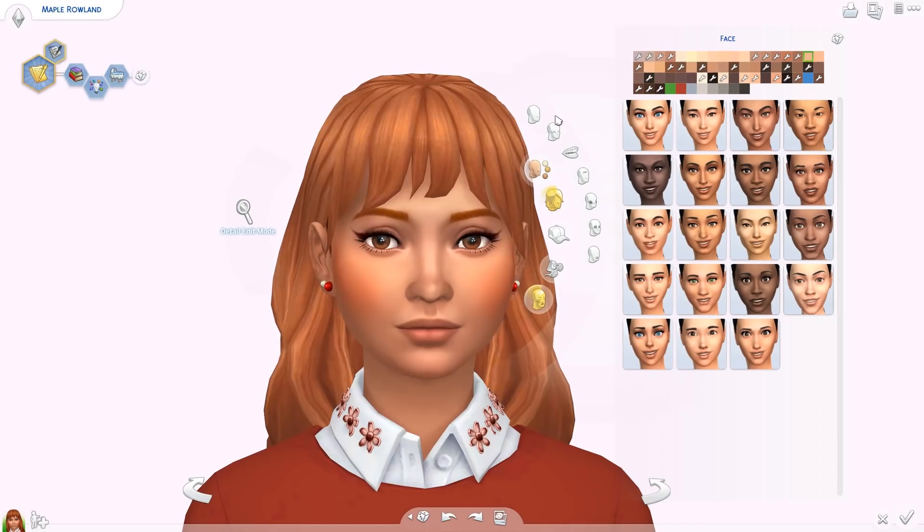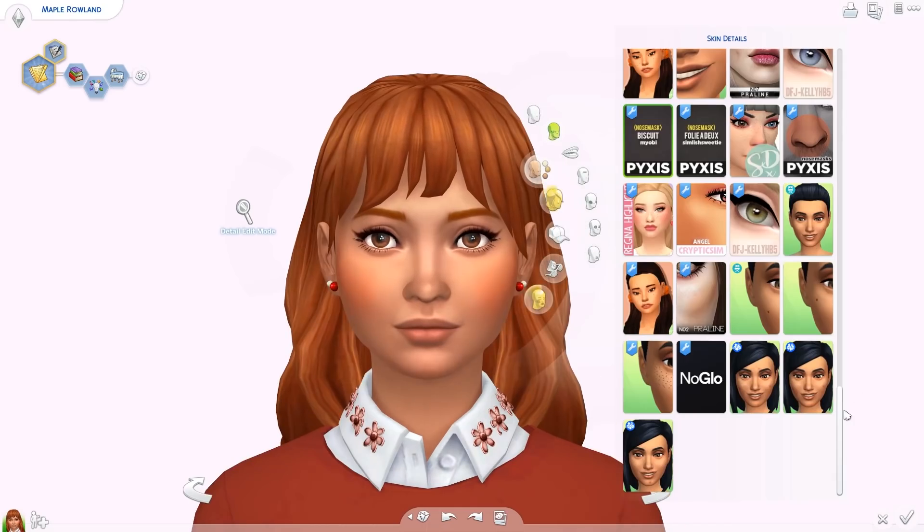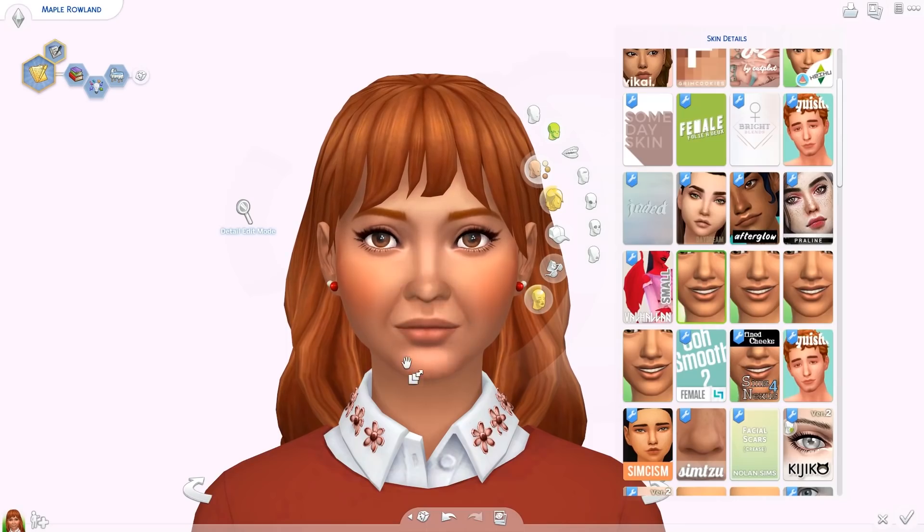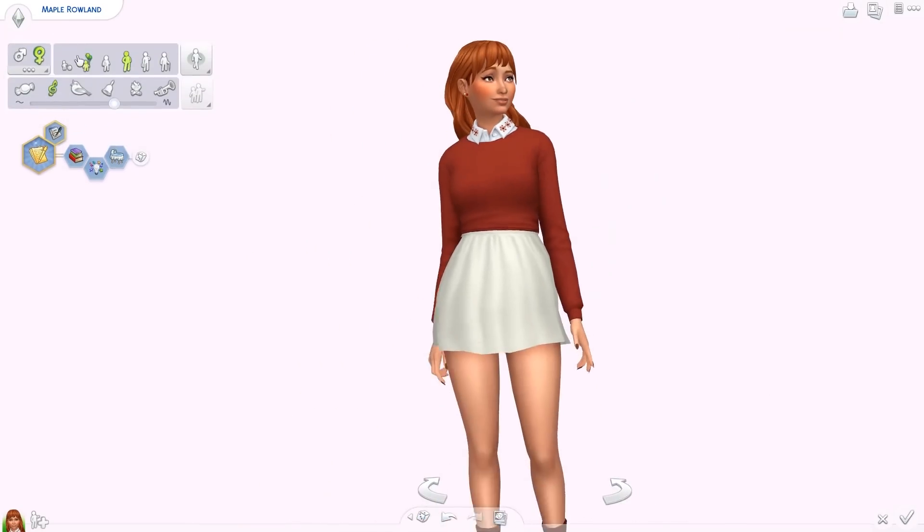They did add something new here in skin details — these nose crease options. I think they may have had one before, but now there are four of them that you can give your Sim. I don't know why they've decided to add these, but honestly I'm all for it. It makes Sims look a lot more realistic because whenever I make Sims I always wonder why they don't have those creases, since everyone seems to have them in real life. Pretty cool that you can now give these to your Sims.